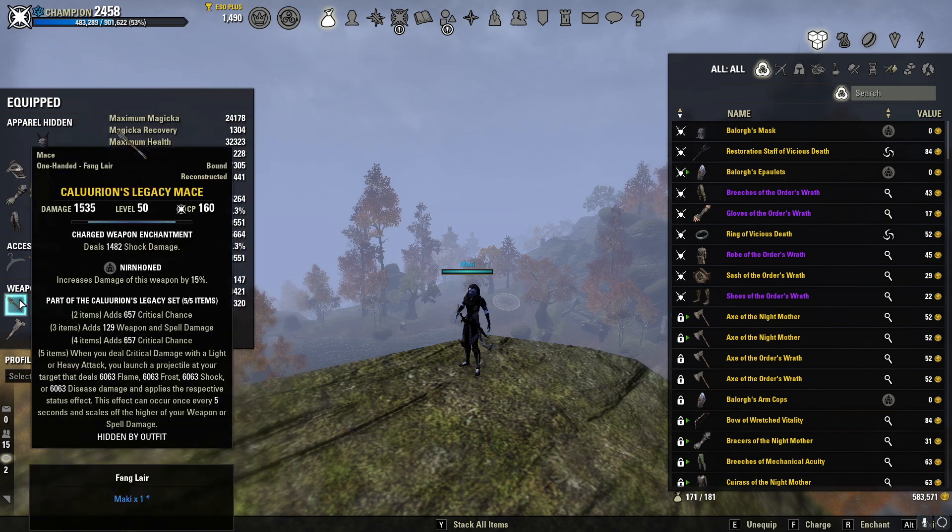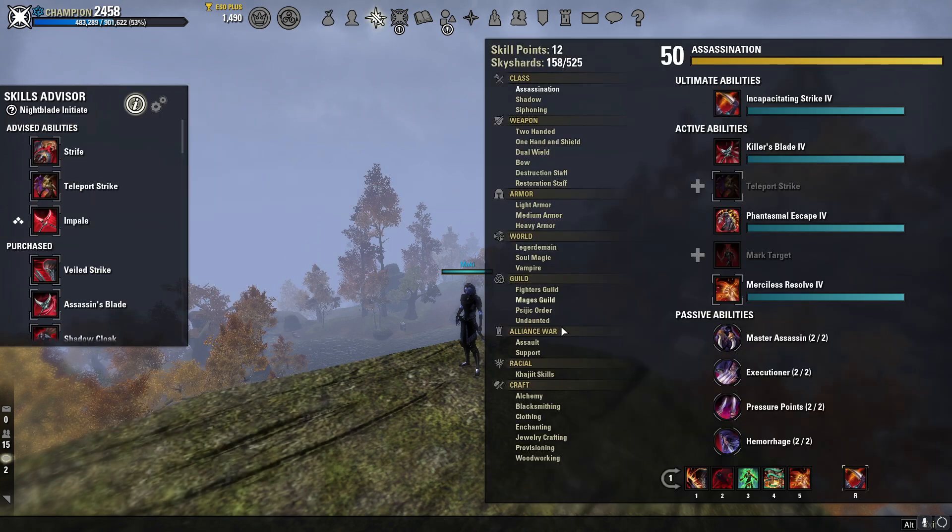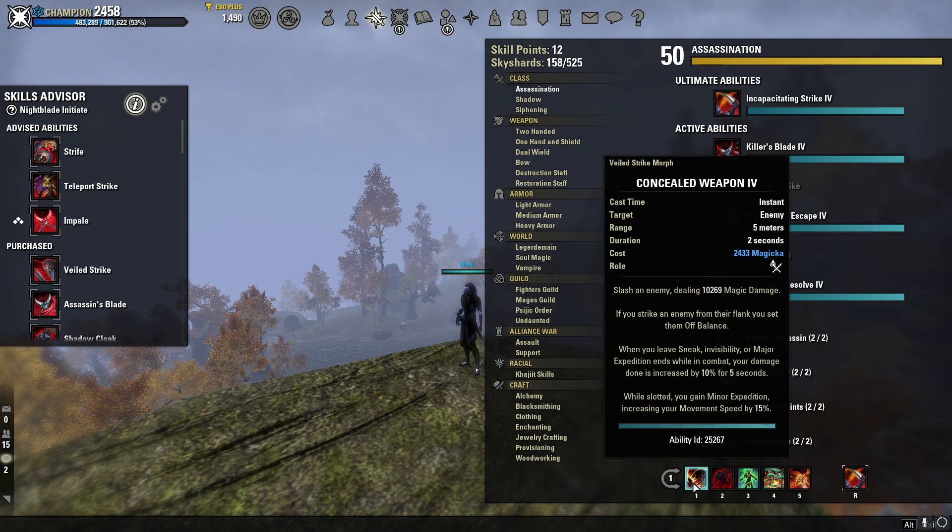Our weapons are going to be dual wield Calerians maces so we can get our penetration up as much as possible. The main hand is Nirnhoned with a shock damage enchantment, and the off hand is sharpened with a disease enchantment. Our main spammable is Concealed Weapon — it's a broken skill and I love it. It hits very hard, you'll be hitting for around 10,000 damage. If you strike an enemy from their flank, you set them off balance, and when you leave stealth or invisibility you get Major Expedition with 10% increased damage. While slotted, you also get Minor Expedition, increasing movement speed by 15%.